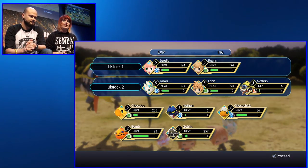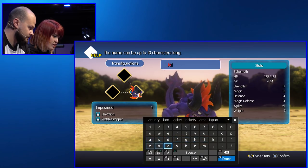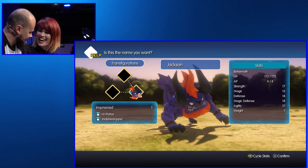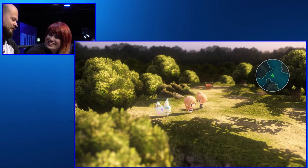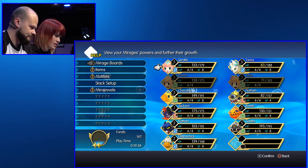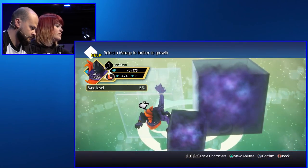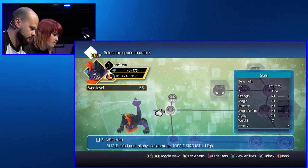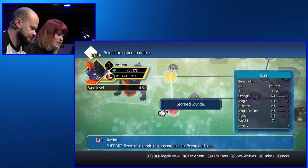We have to unlock it, so this gives me a chance to show you the mirage board. She says, hoping we have enough AP to unlock it. Don't call it Jackson — Dave does not deserve to have a behemoth named after him. Let's get him into the stack. Mirage boards — there he is, Jackson. You can see the different levels he would be. He's large, already unlocked. This is his mirage board. Joyride — that's the one we're after. Got it. We can now joyride Jackson!